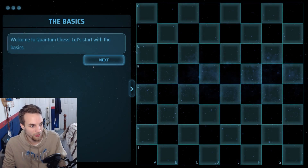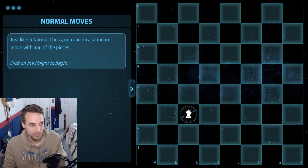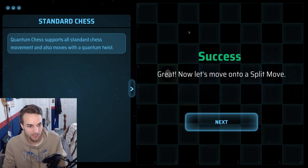Welcome to Quantum Chess, let's start with the basics. Just like normal chess, you can do a standard move with any of the pieces. We can move the knight anywhere, just like usual — nice and simple.